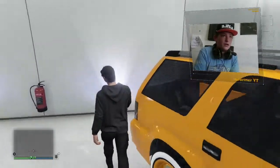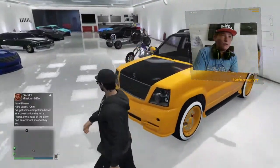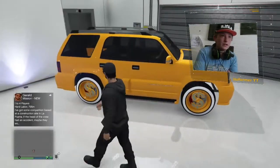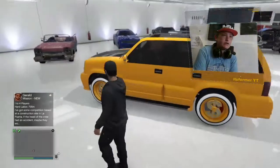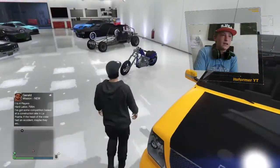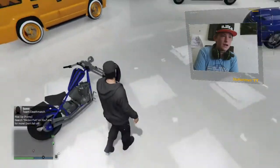Starting off with this one, we have an SUV — I forget what it's called, but it's black and yellow with white money wheels and a black pinstripe down the middle. In the back there's a stereo — I don't know if you can see it but it's pretty nice. The reason I have this car is because it's the only car in GTA that you can put a stereo in the back.